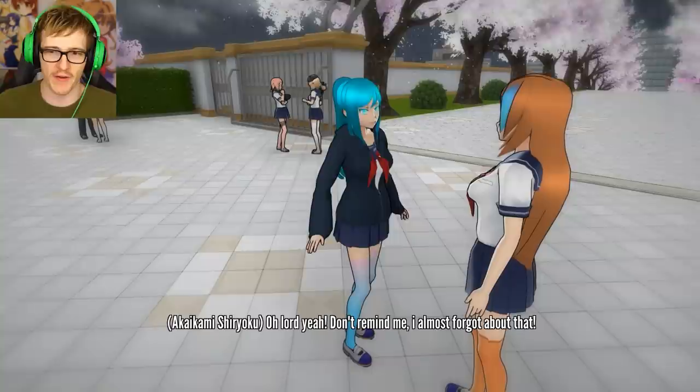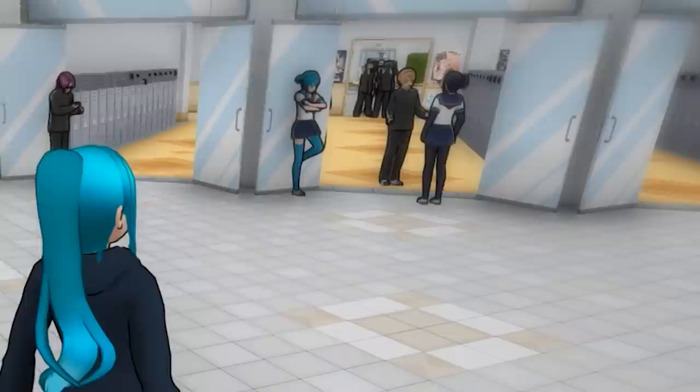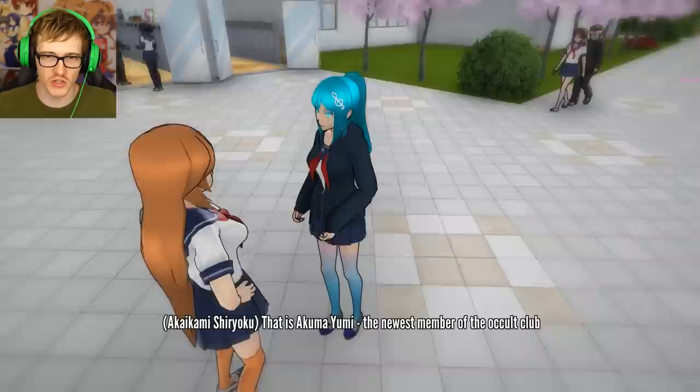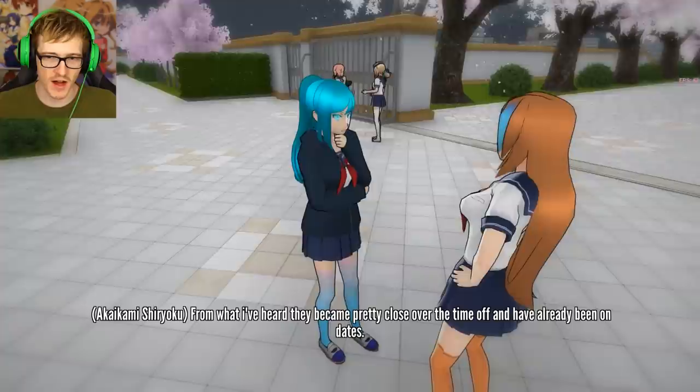I don't think anyone's forgetting about that. Anyway, let's go inside. Hey guys, good to see you after so long. Oh, is he talking to another girl? Hey Taro, it's good to see you too. Back off. Who's that? So it's true - the legend. This is Akuma, the newest member of the occult club. I knew it! And you can probably guess she has a crush on Taro. That's not good. From what I've heard, they became pretty close over the time off and have already been on dates.